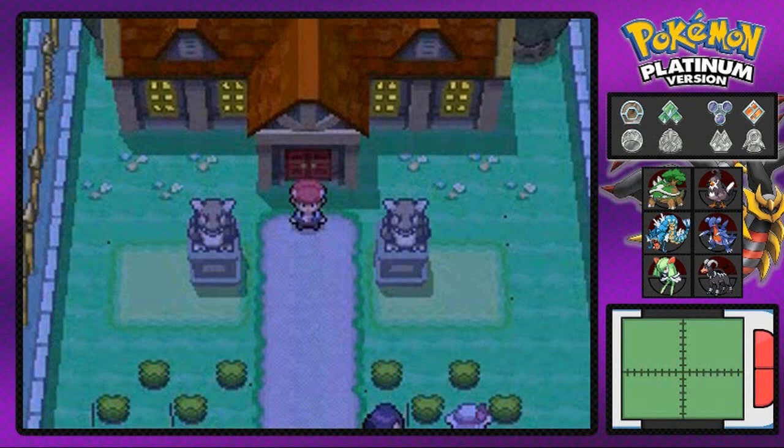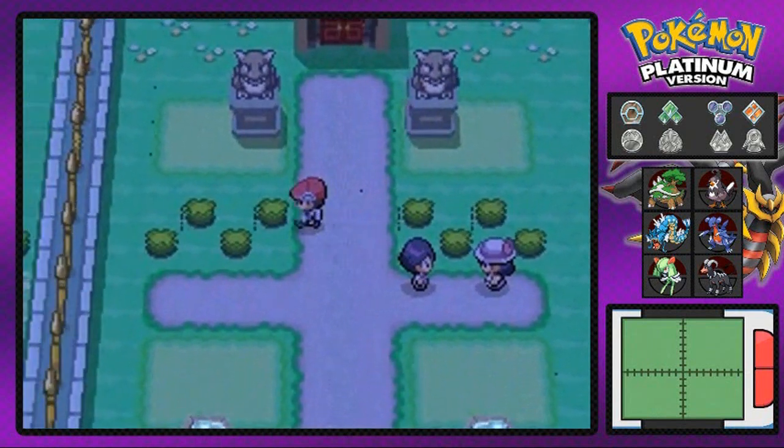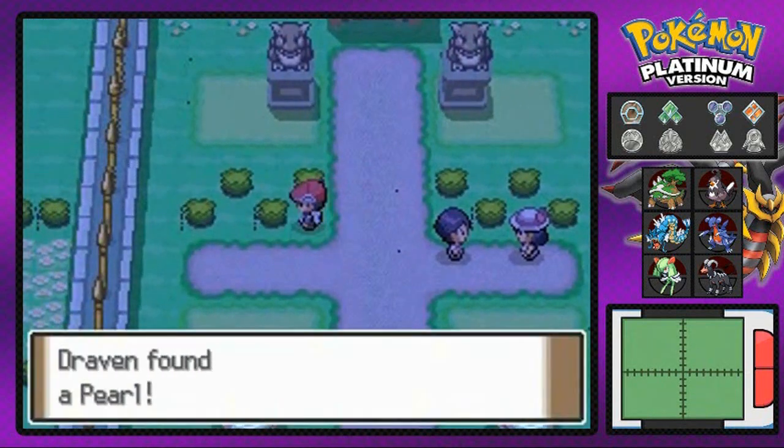What's up guys, it's me your boy Draven, and welcome to another episode of our Pokémon Platinum walkthrough. I'm just checking for stuff right here, just poking around — look at that, there's something right there. Yes! And we found ourselves a Pearl.